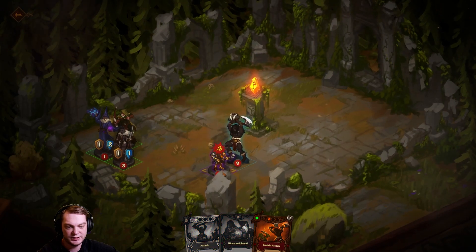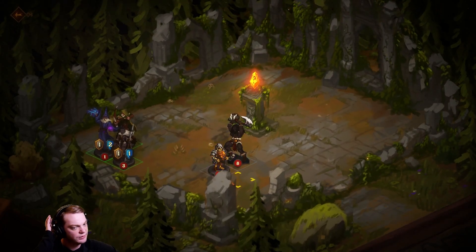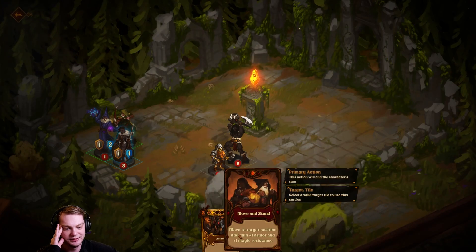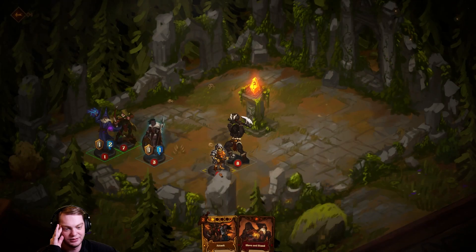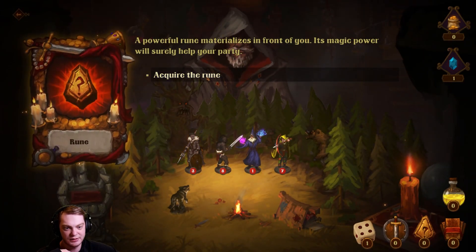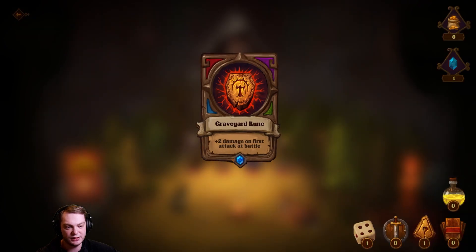Go attack this one. Is that my dwarf from the last run? It kind of looks like it. Let's do this and deal damage. We almost lost because of that — acquire the rune. Plus two damage on the first attack of the battle.